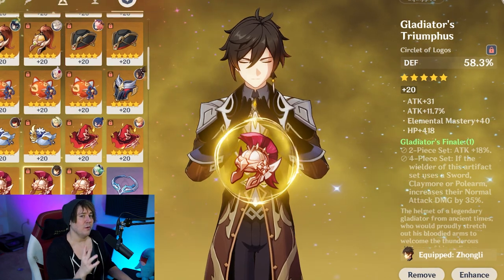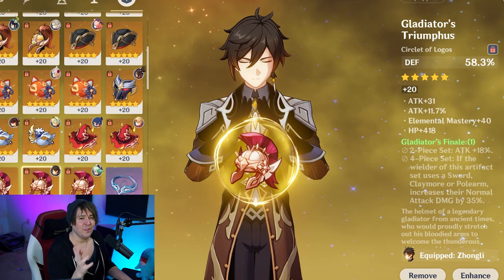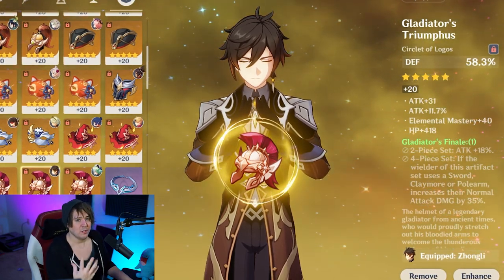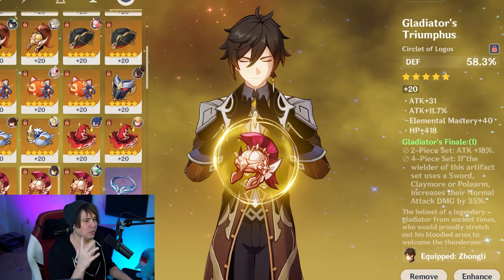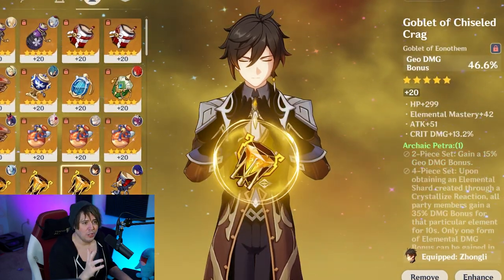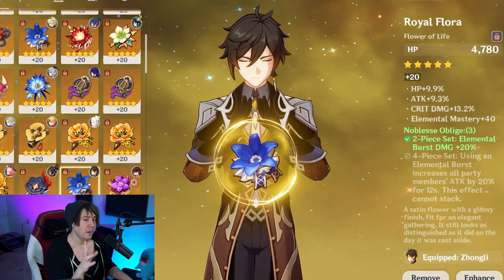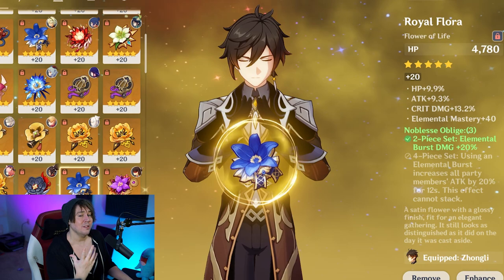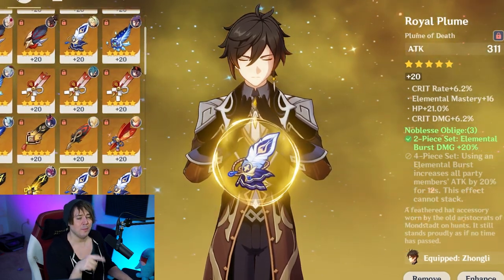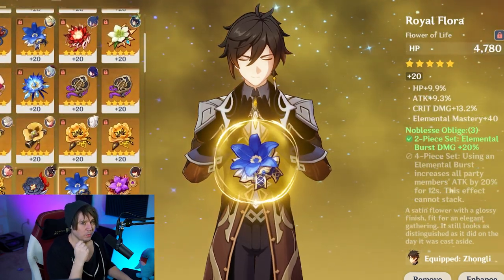For artifact stats, use a Defense percent sands, a Geo damage goblet, and a Crit Rate or Crit Damage circlet. He doesn't scale off his own defense for party buffs, but he does have defense scaling on both his elemental burst and elemental skill. Also, you're going to need considerable energy regeneration since his elemental burst costs 80 energy — keep that in mind when building those artifact sets.